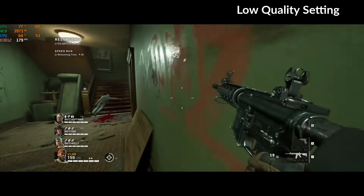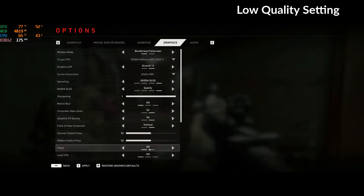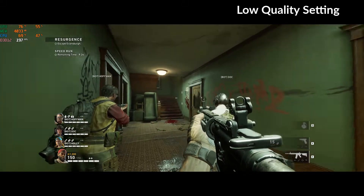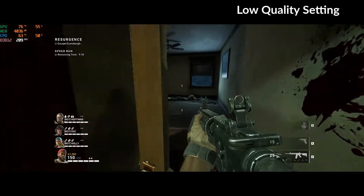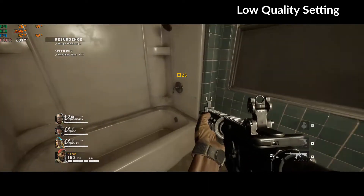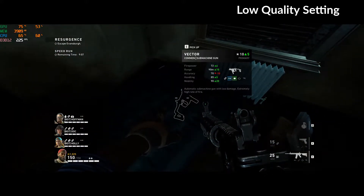Let's start with low quality settings. Here we get around 180 frames per second, sometimes up to 200. Let's switch this to ultra performance and see how many frames per second we can get. We saw a little improvement — we are now getting around 200, a little bit above; 220, 230. We definitely had an improvement.